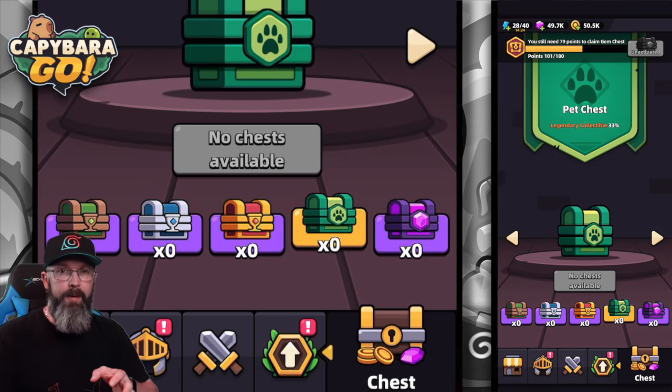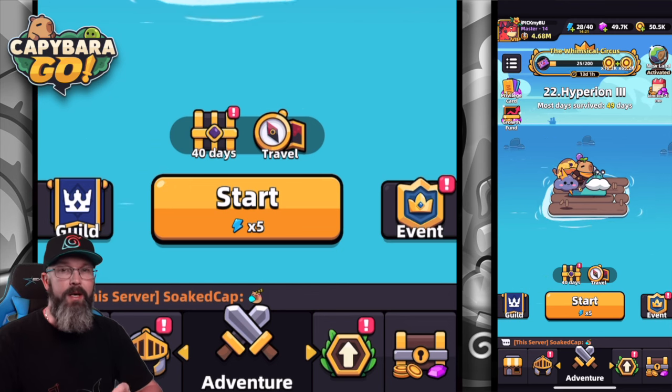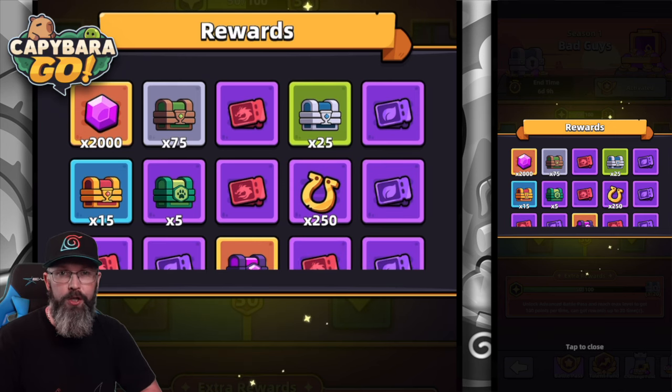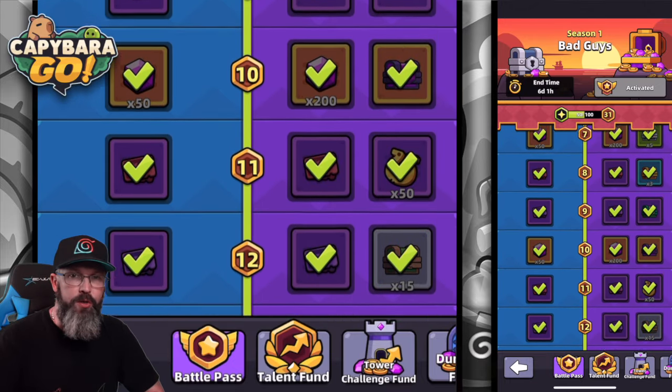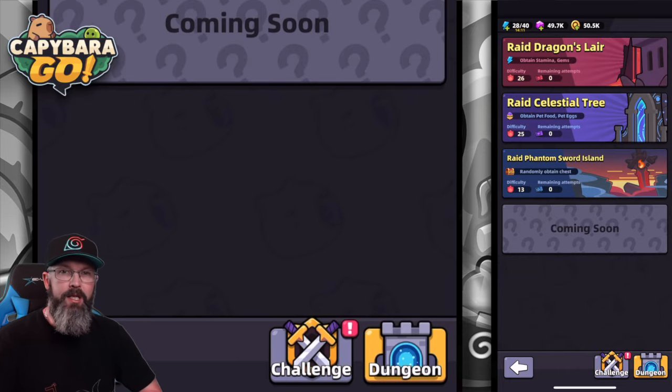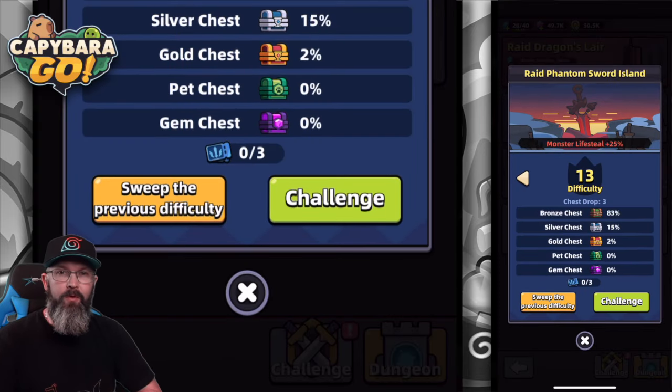There are some good places to grab these chests. One of my favorites, if you're willing to spend money, is the battle pass — it gives a good portion of them. The most obvious place is the events tab under the dungeon section, where the Raid Phantom Island is. You pretty much just go and battle that to grab these chests.